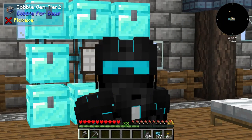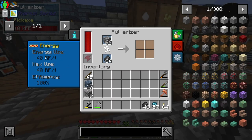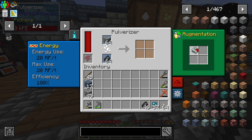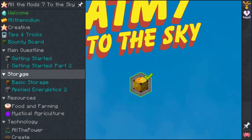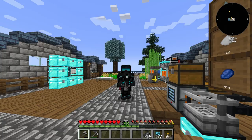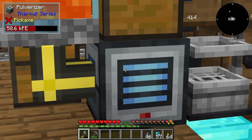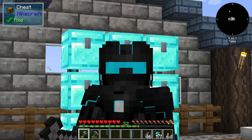Ladies and gentlemen, I done goofed with this particular thing right here. As you can see, it uses 40 RF per tick to pulverize cobblestone into gravel, and it even has an augmentation that makes it a little bit faster and also use more energy. But way back in like episode two, episode one, whenever I set this up, I was like, let's go into the thermal series with the pulverizer, because that is going to be a lot better. No.